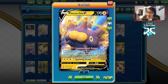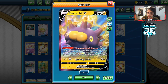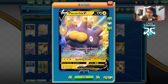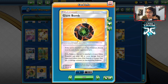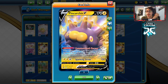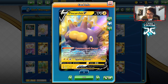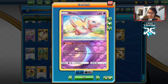This deck's biggest weakness is Custom Catchers, Great Catcher, Phione, and Boss's Orders, because your opponent can just snipe or gust away your Pincurchin. We do have Mew in the deck to prevent bench sniping. We can also pair Pincurchin with Giant Bomb — with our ability, we can potentially put up to 190 damage on the opponent's active assuming we get all three heads, which is pretty ridiculous. As long as you avoid gusting cards, this thing can be really annoying.